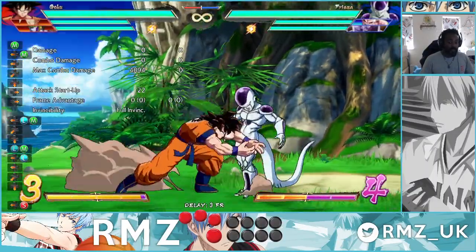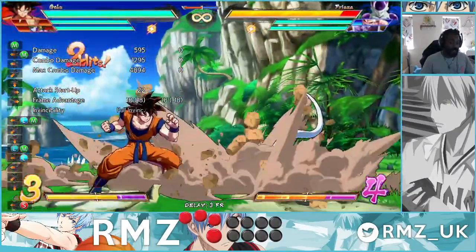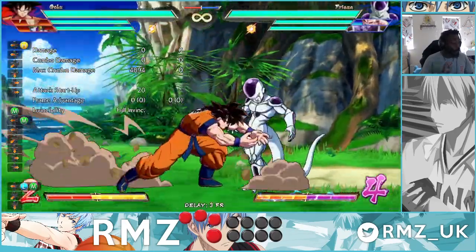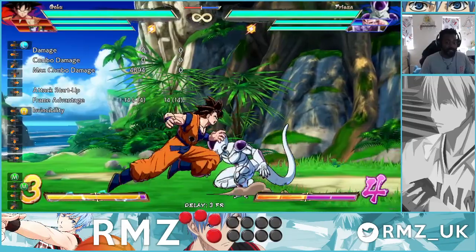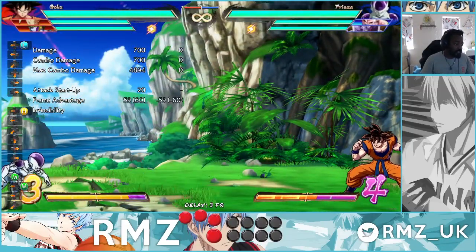His Command Grab M is faster by 2 frames, 24 to 22. His H is 4 frames faster, from 24 to 20. To put it in perspective, his L Command Grab is 20 frames and nobody really dodges that.